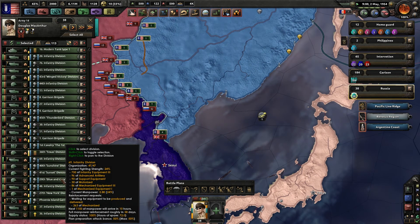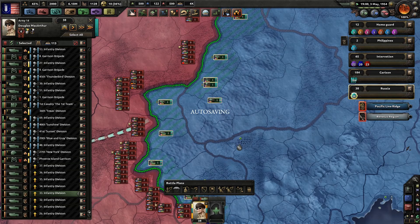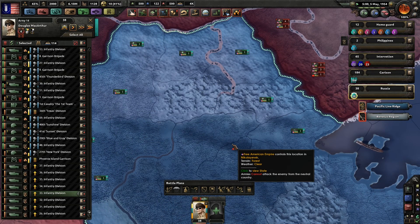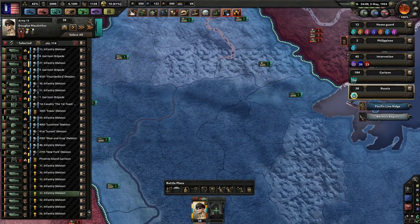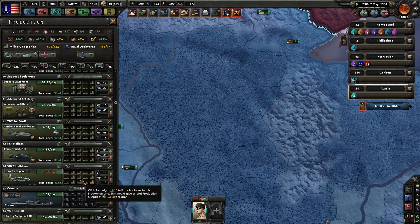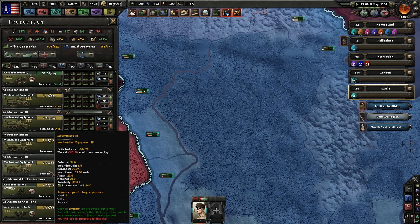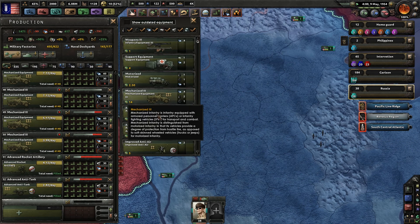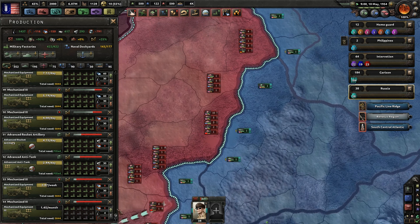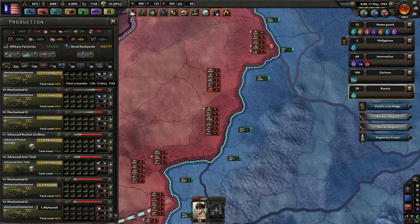Has everybody arrived? I wonder where they sent those divisions — can't really tell at the moment. I have three military factories. Shift and click on it — quite a lot it looks like, so build another line of mechanized. If everything is green we get another line of mechanized straight away. Now we don't have three military factories anymore, we have three dockyards.